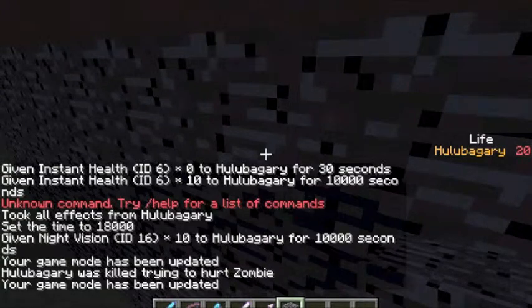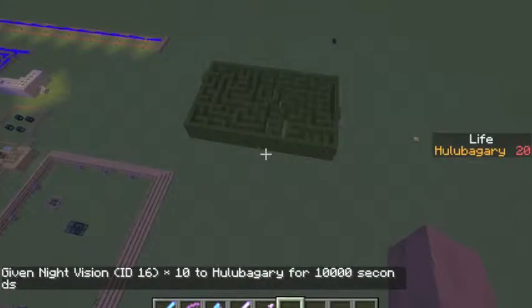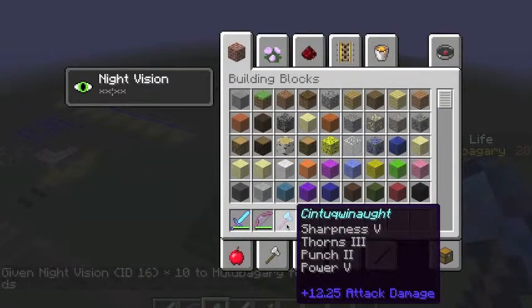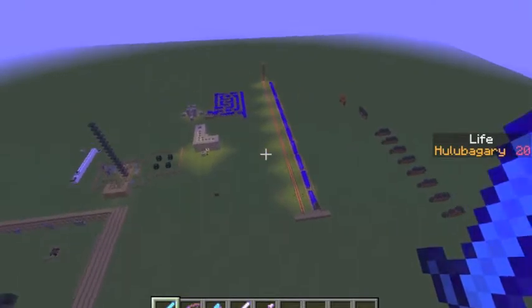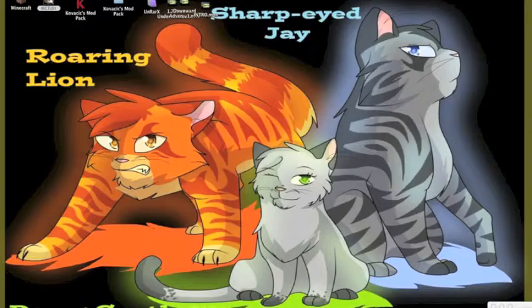Anyway, that's basically those four things I wanted to show you. Now, you could basically make that guy invincible, but that's because this guy has 12.25 attack damage, which is a lot. Death springer is 13.25 just by adding sharpness to it. So that's really what I wanted to show you in this video.